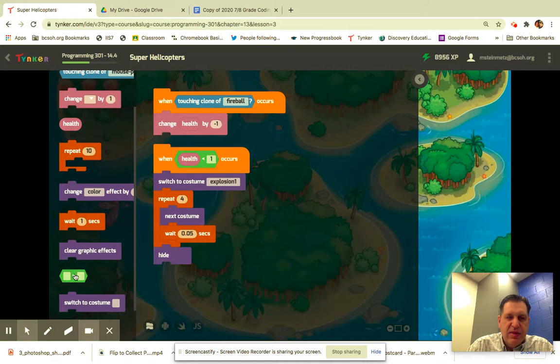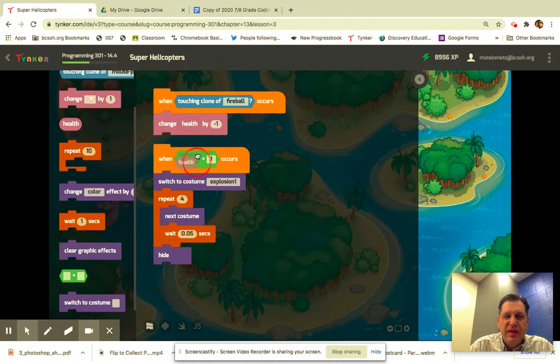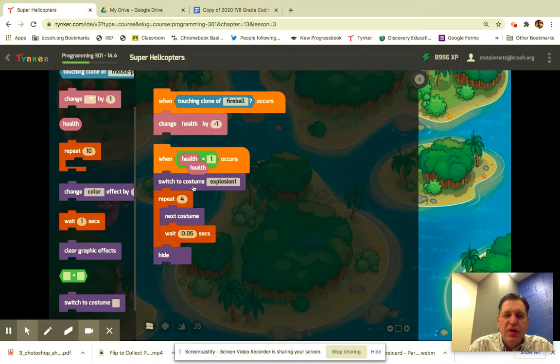We're adding a green 'less than' block here, and dragging the health variable into this spot — so when the health is less than one, we switch to the costume 'explosion one.' Then to complete the animation, we repeat it four times, adding next costume, wait five one-hundredths of a second, and then we're hiding.